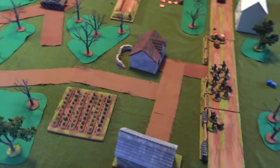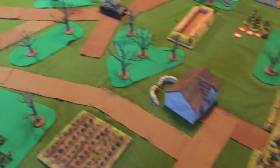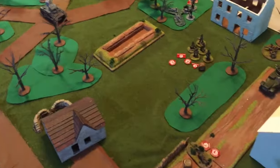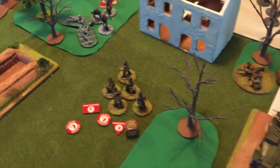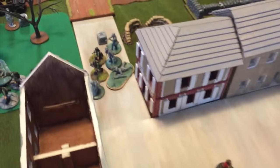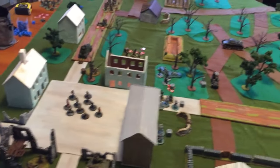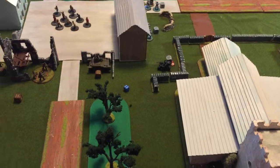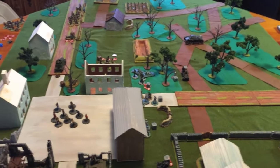End of turn six — that was pretty quick as it usually seems to be. The mortar team hit and took out the remnants of the team that was here. The Belgians have pretty much not done anything since moving there — they really have not done much today at all. That unit's still fairly pinned. These guys have moved out from behind the buildings and are moving toward the town centre. Everybody's pretty much on ambush. We rolled to see if we have a turn seven — a six — so we get another turn. The Germans do have a chance to win: if it remains as it is the Germans will lose, but we'll see at the end of turn seven.